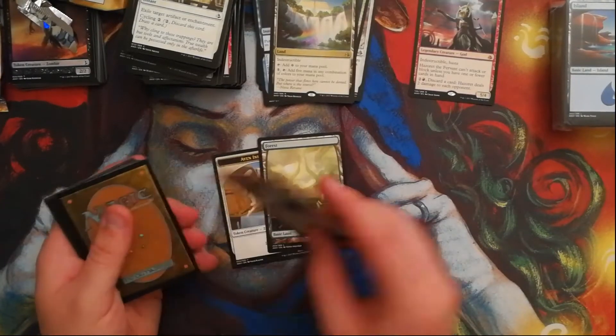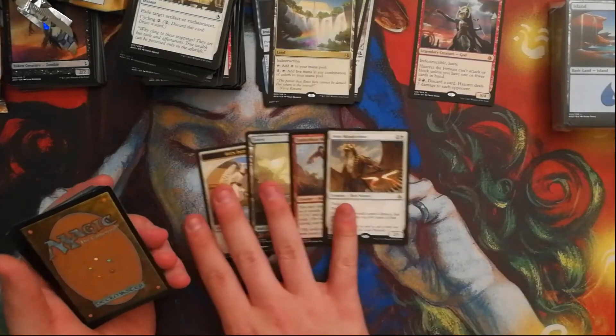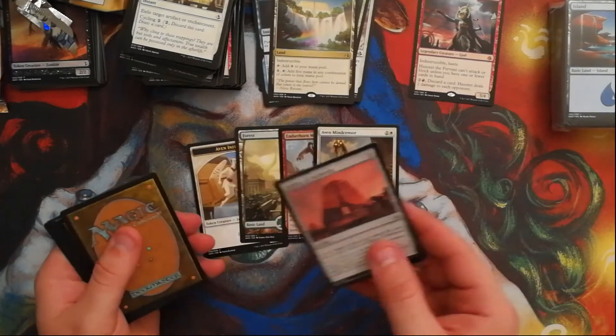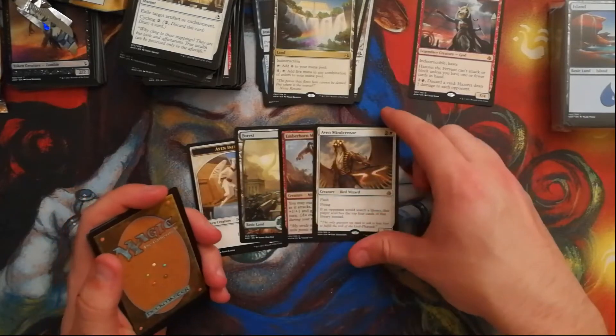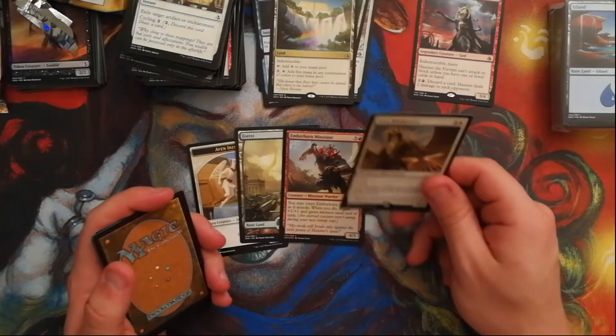For our land, that is a foil. That is not a Gideon — that's an Aven Mind Sensor. Not a very great card, but it's not awful.